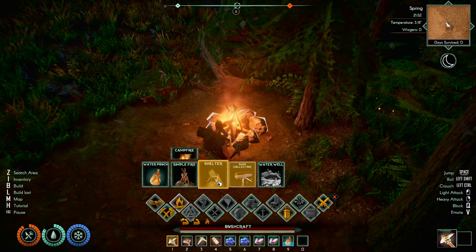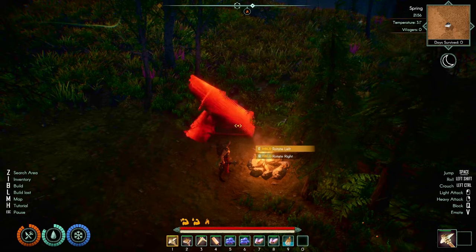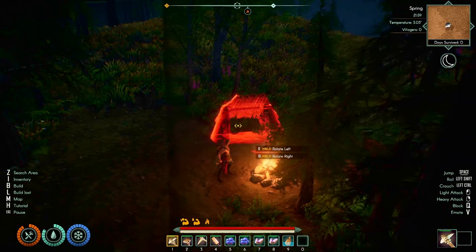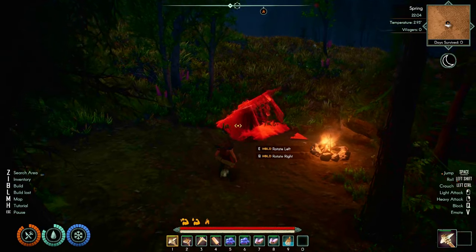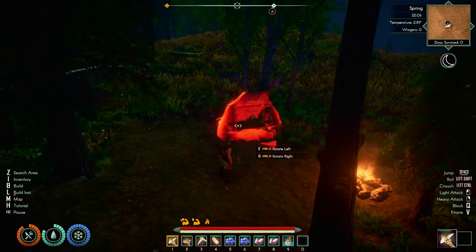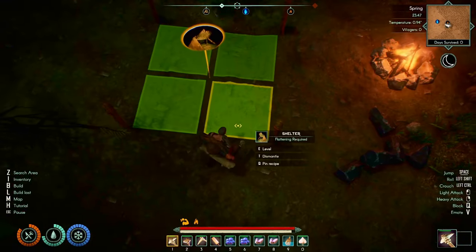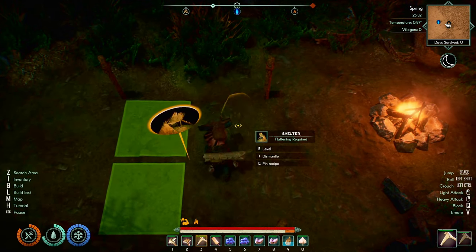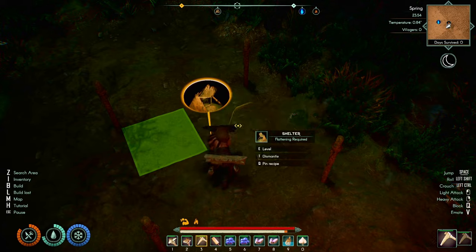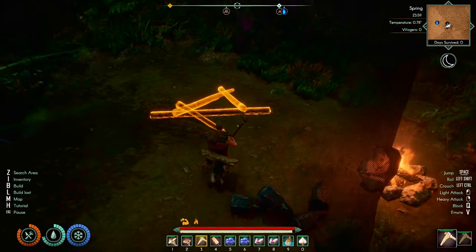The next thing we need to do is build a shelter. I like to put the shelter next to the fire. I don't know how close I'm going to be able to get it because of where I've built everything — the trees and stuff. Let's put it there for now. I don't like it here but it'll have to do. I think I've picked quite a crappy place to start my base actually, so we might have to look at moving a little bit later. We leveled the ground out even though it was already leveled.